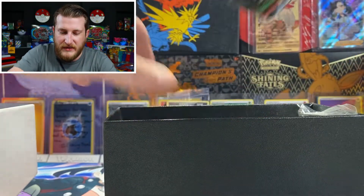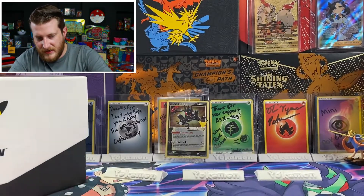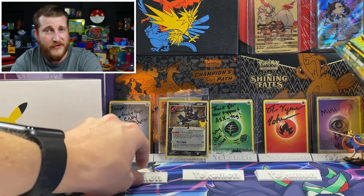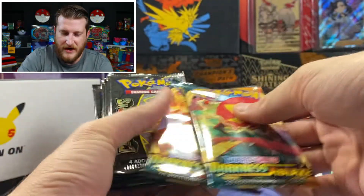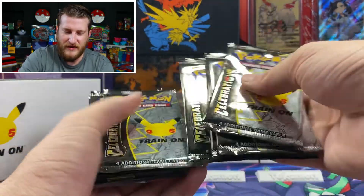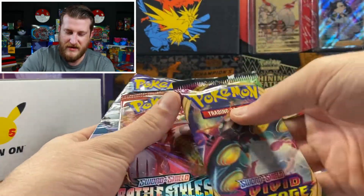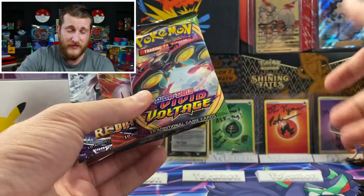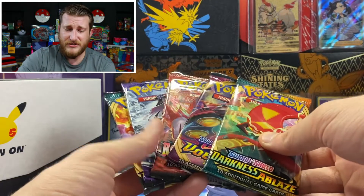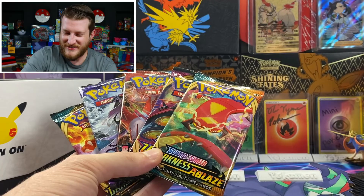We got our poison and burn markers like we always get, and here is the dice set — it is a clear die with yellow dots and the Celebration symbol, which is really cool. They've got white and red for the other ones. And then we should have 15 packs here — yep, that is the rest of it. We got two Darkness Ablaze, one through ten Celebrations packs, a Battle Styles, Chilling Reign, and Vivid Voltage. A really nice pack selection here.